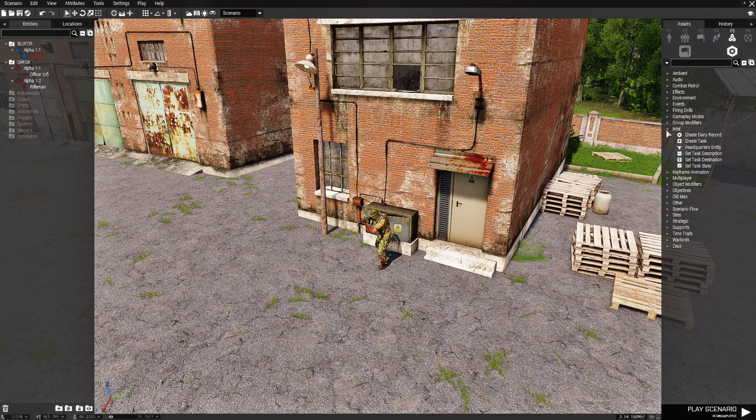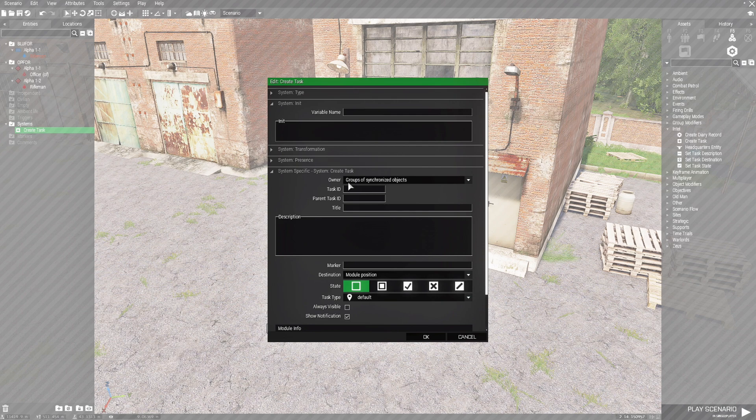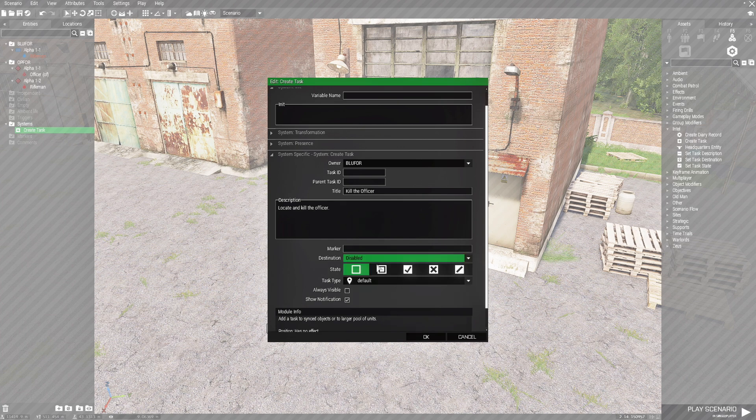Next go to F5 Systems, then Intel, then Create Task. Place the task module, double-click it, and set the owner to Blue 4 since the player is Blue 4. Then go to the title and set the task to 'Kill the Officer.' In the description put 'Locate and kill the officer.' That's it for that module.